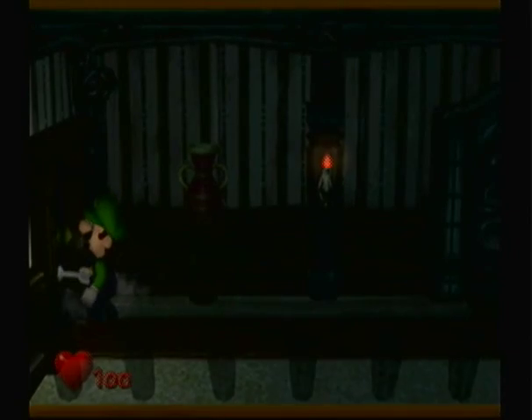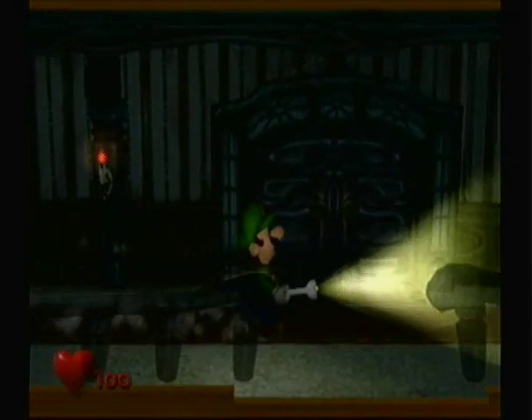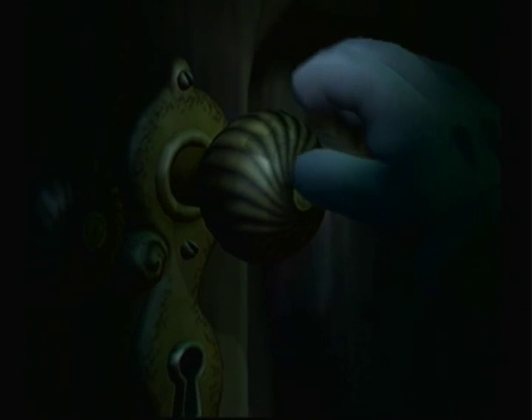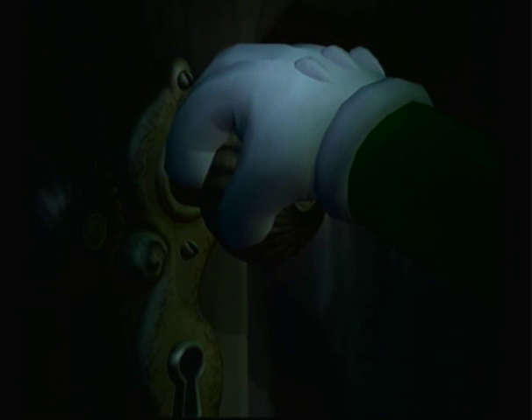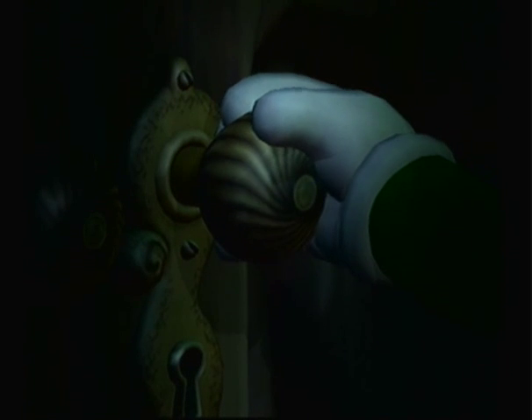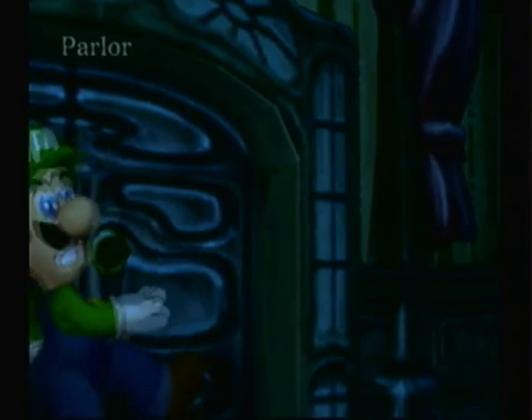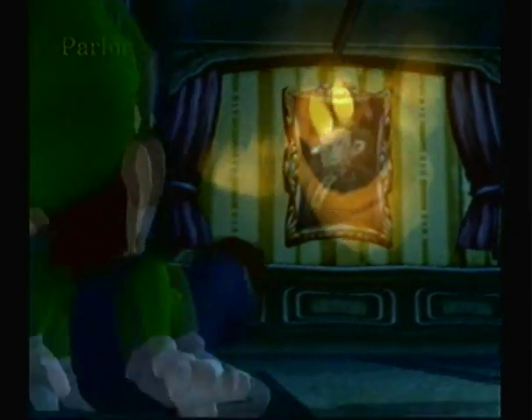Anyways, we can try going in there, but we can't go in there yet. So the only logical thing to do is to use that key to open this door — to quite possibly your doom. The parlor.